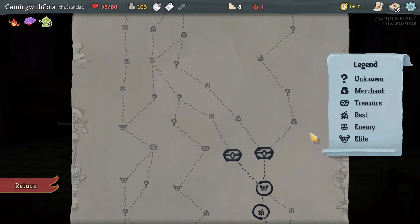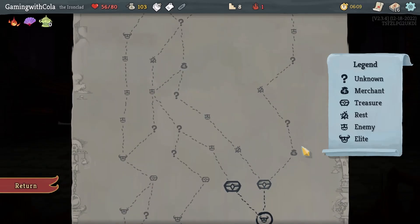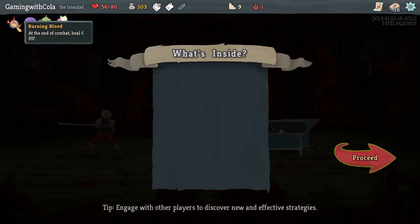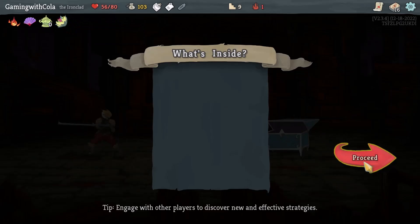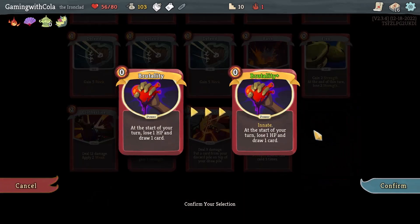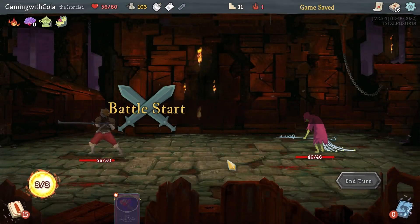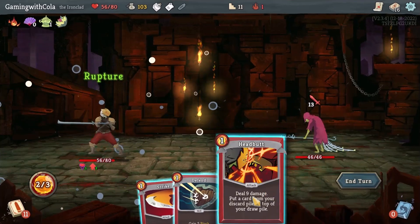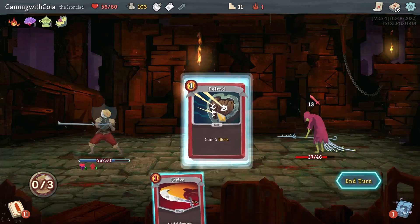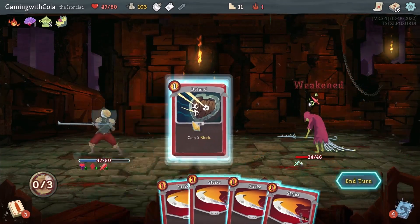Which way are we gonna go — this way we get a campfire and then another shop, or directly to a shop. I don't have enough money so I'll go this way to a shop first. That campfire is 50% stronger so it heals for nine. I'm going to Smith here, and do Fatality. Rupture came in there as well — get that, and Defense. Got one Strength, that's handy. Flex and Carnage — done.